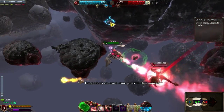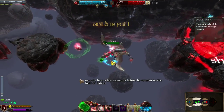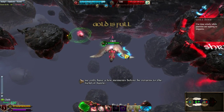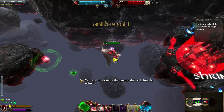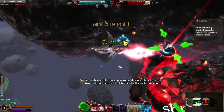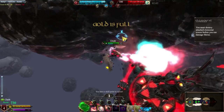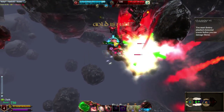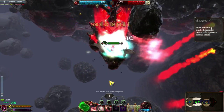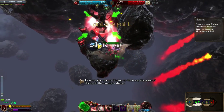Dragonlords are much more powerful than minions. Now that the enemy Dragonrider has fallen, we only have a few moments before he returns to the field of battle. We need to destroy the enemy's shrine before he returns. As with the obelisk, you must destroy the elemental towers first, before the shrine itself can be attacked. Destroy the enemy's shrine to increase the rate of decay of the enemy's shield.